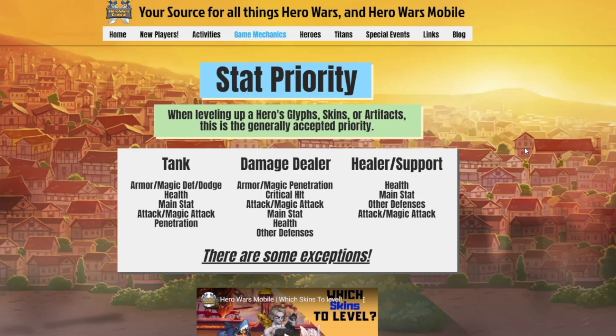If you're a tank, focus on your armor, magic defense, or dodge first. If you're a damage dealer, focus on armor or magic penetration first. If you're anything else — a healer, support, or control — then focus on health first. It's going to give you the best bang for your buck. There are some exceptions, as noted in bold, and this could vary significantly depending on the team makeup that you have.